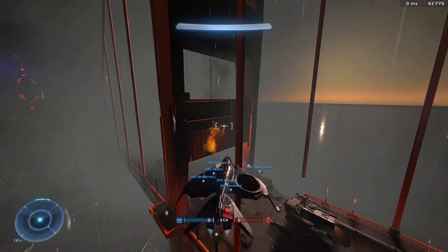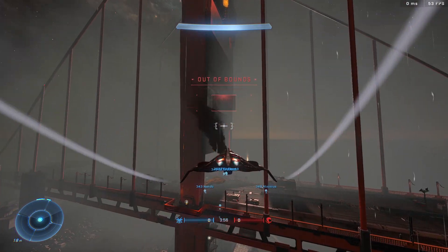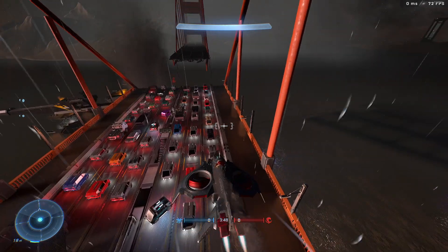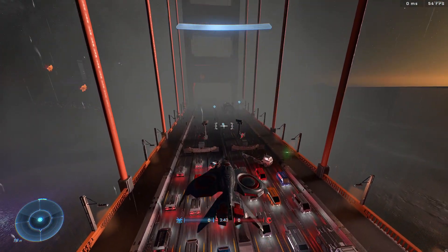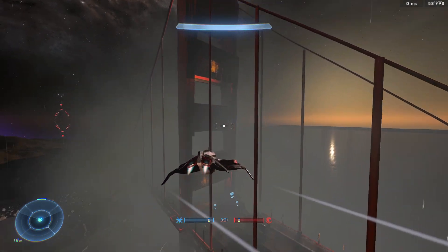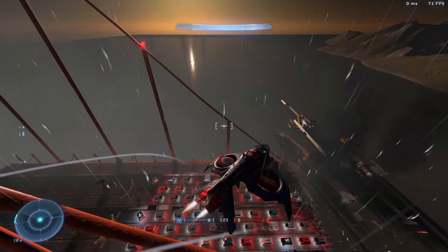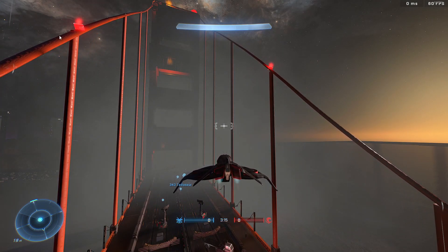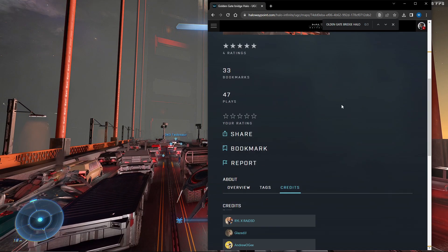The most iconic thing about the Golden Gate Bridge is the huge metal pillars, so I'm going to grab another Wasp and try to get a good screenshot. Wasps seem very easily destroyed nowadays — maybe they nerfed them. Flying sideways to get the right angle... I don't really like the smoke here but let's see how far I can go. There we go. As always, guys, thank you for watching — this is Golden Gate Bridge Halo, and I'll see you in the next one.